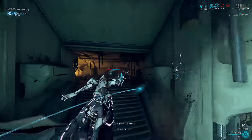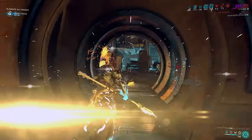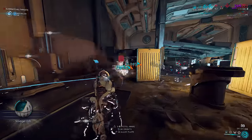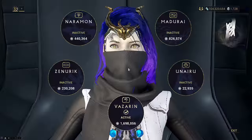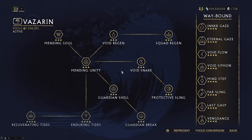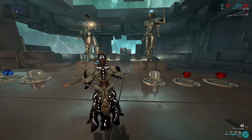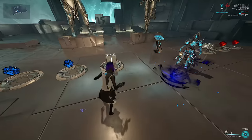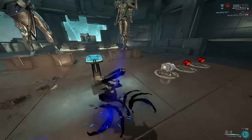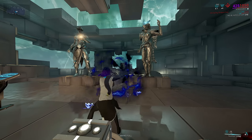I went over the entire focus rework in an older video you can check out at the top right if you want. A lot of my videos in the coming weeks will be delivering on the original concepts and theorycraft discussed in that video. Today we're looking at the new Vazarin tree, specifically the Guardian Shell and Guardian Break rework. Void Blast has been removed from the game, and anything that triggered off of it for operator abilities are now moved to the 1 and 2 keys. Operators now have ability slots.